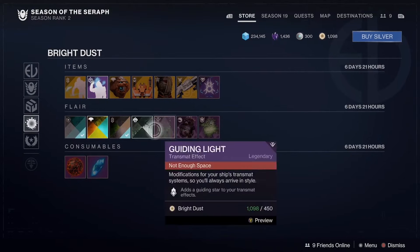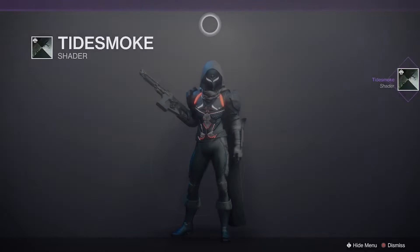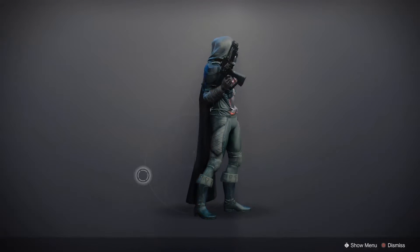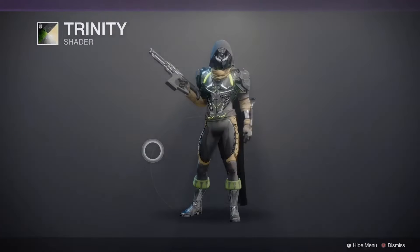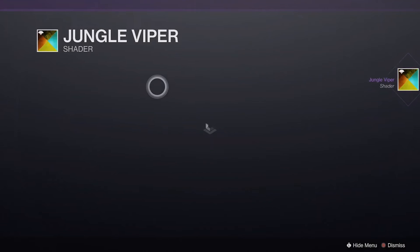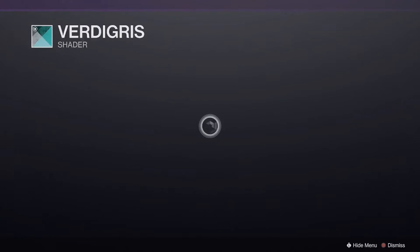We got more shaders, let's check these out. This is a brand new one — I'm buying it, not even looking. We got Tide Smoke. That's kind of thick looking, I thought it was going to be more shiny, but not bad. Trinity — I think this was here last week. I don't have Jungle Viper yet, I'm trying to collect every single shader. Nice. And Verdigris.